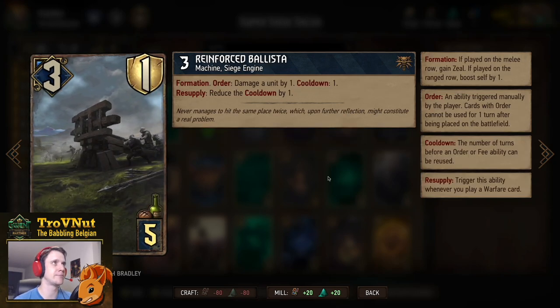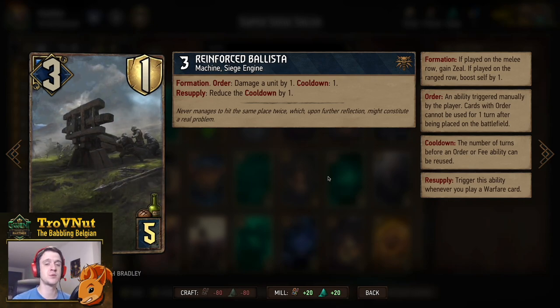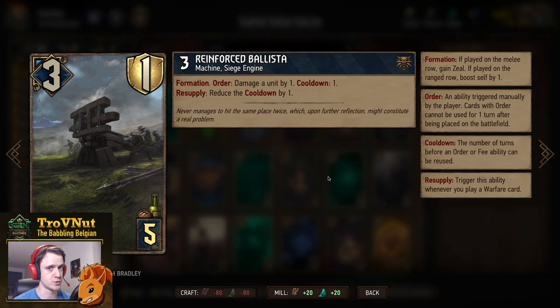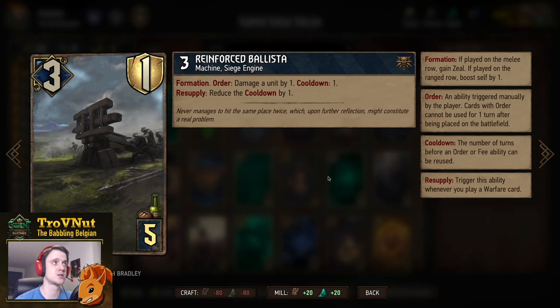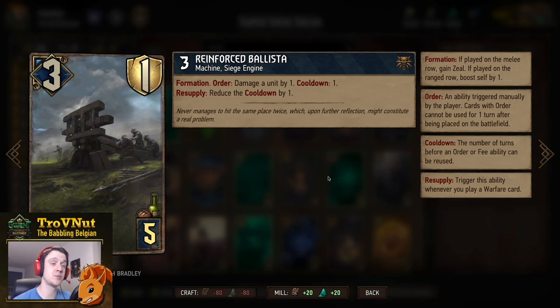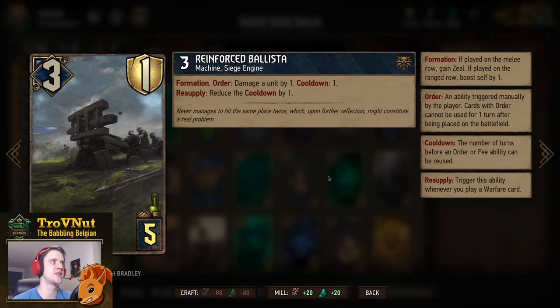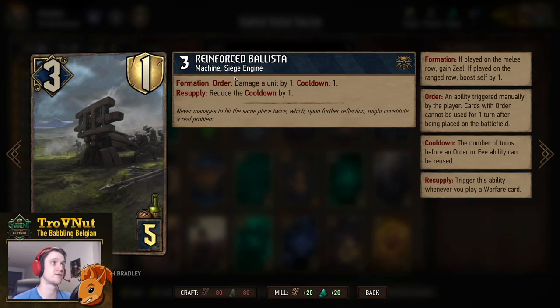Then we have probably the best bronze siege engine in the game: the Reinforced Ballista. Three power and one armor with the formation ability — if you put it on the melee row you gain zeal; on the range row you gain an extra point but no zeal. On order you damage a unit by one — you can even attack units on your own side of the board. This ability refreshes every single turn, and if you play a warfare card the cooldown refreshes as well, so potentially a lot of damage from this single card.